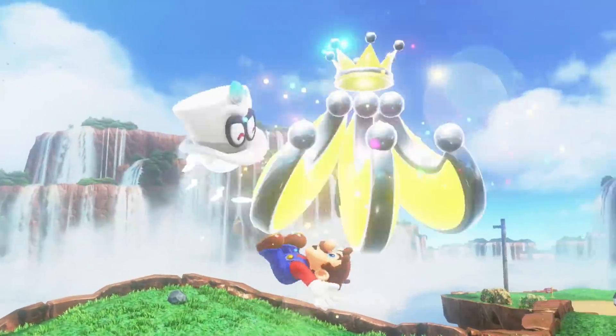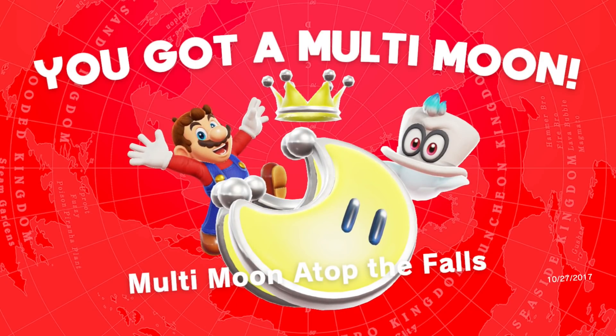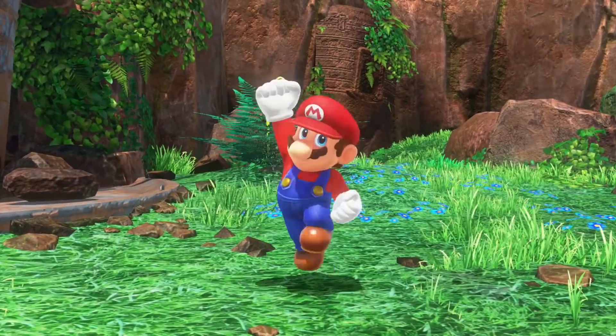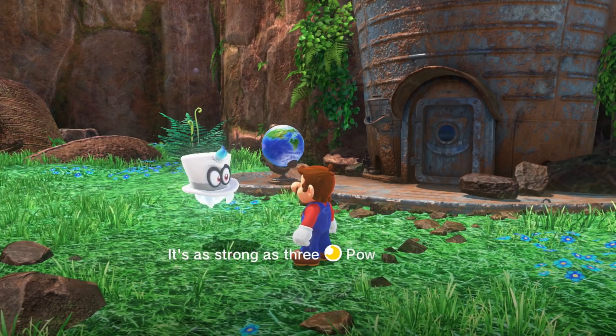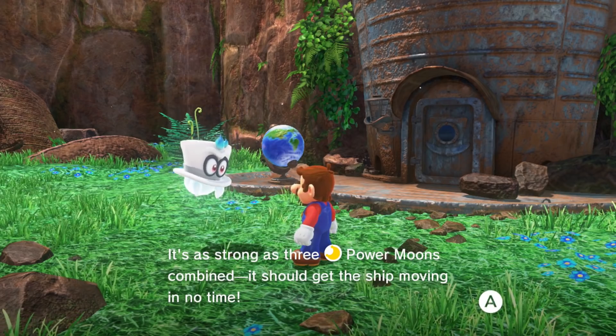You need the power moons to get to the next areas, but there's a bunch of extra ones you can use as well, and I think you can use them to get all the different costumes throughout the game. You got a multi-moon! This is all I need. I really want to see what this airship's going to be. 'You've done it! Now we've got a multi-moon — it's as strong as three power moons combined! It should be able to get the ship moving in no time!'